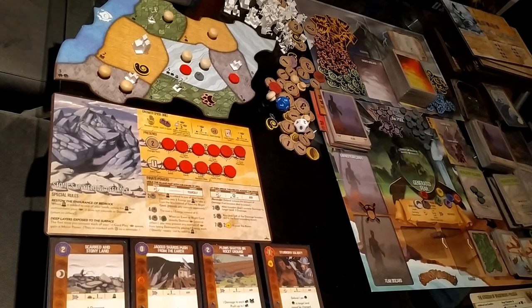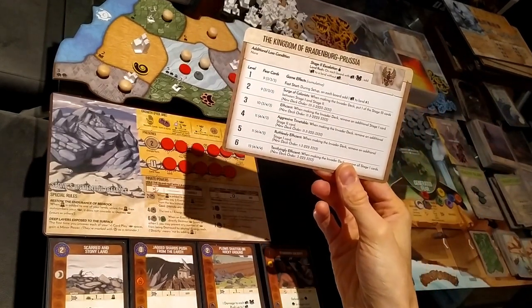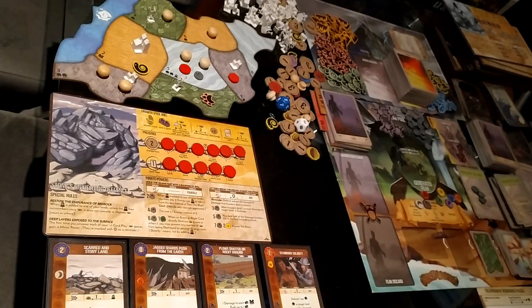Welcome to this playthrough of Spirit Island. Today we're playing with Stones Unyielding Defiance against Brandenburg-Prussia level three. I've set up the board using board C, the initial explorer was into the jungles, and we're using events as well. That's all for setup.